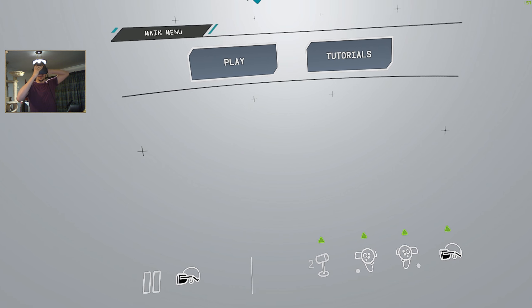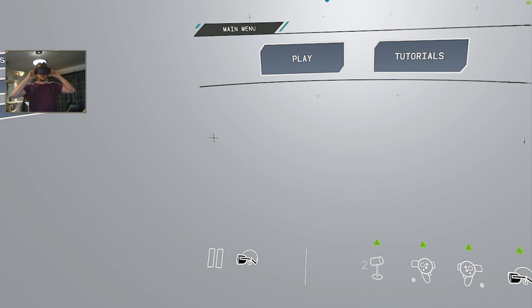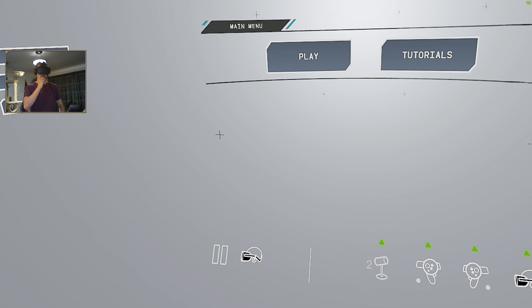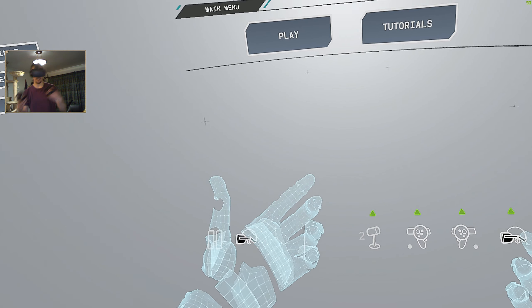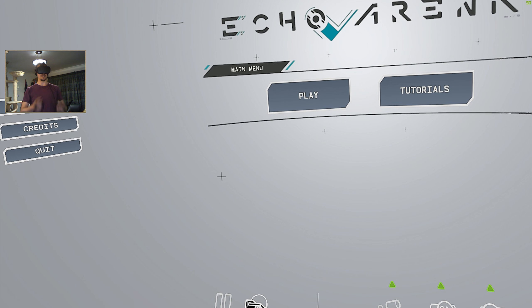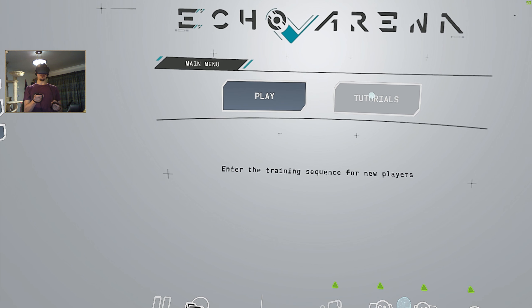Hello everyone and welcome back for another one of Xander's One-Shots. We're going to be trying out Echo Arena today, which is a bit like a zero-gravity Tron-alike with the disc throwing. Let's take you through the tutorials first of all.